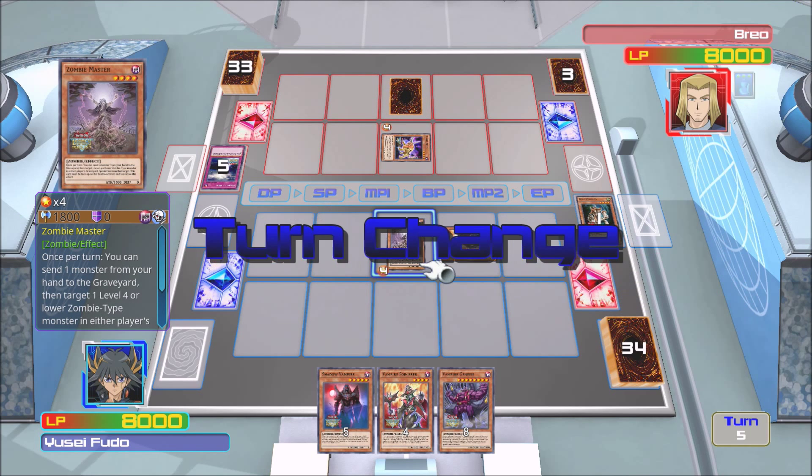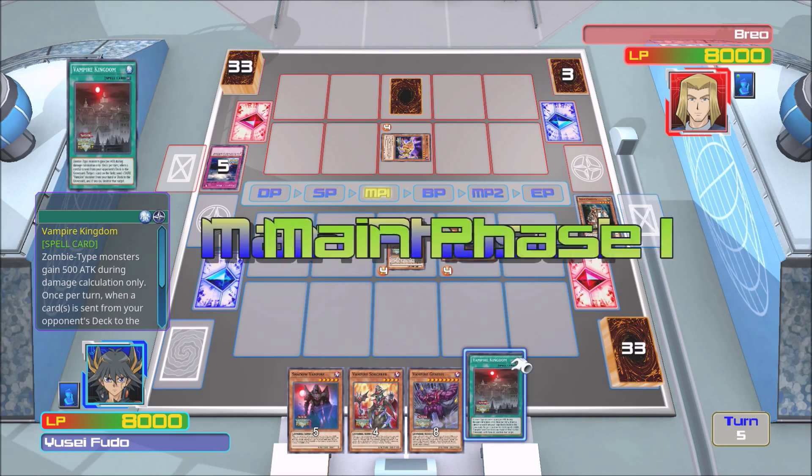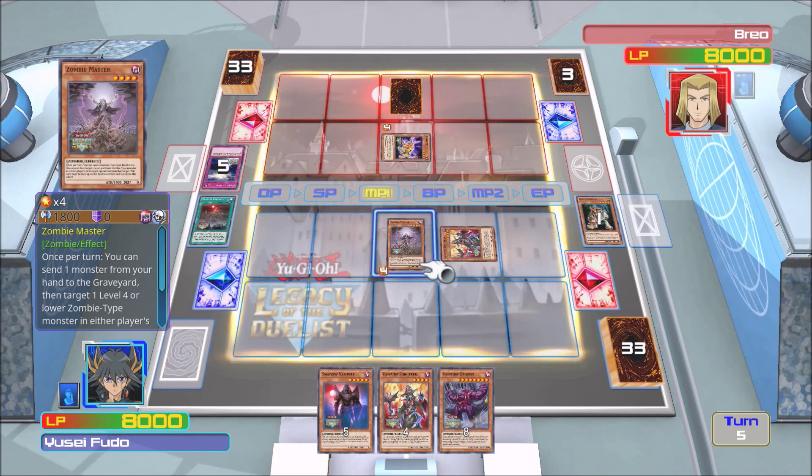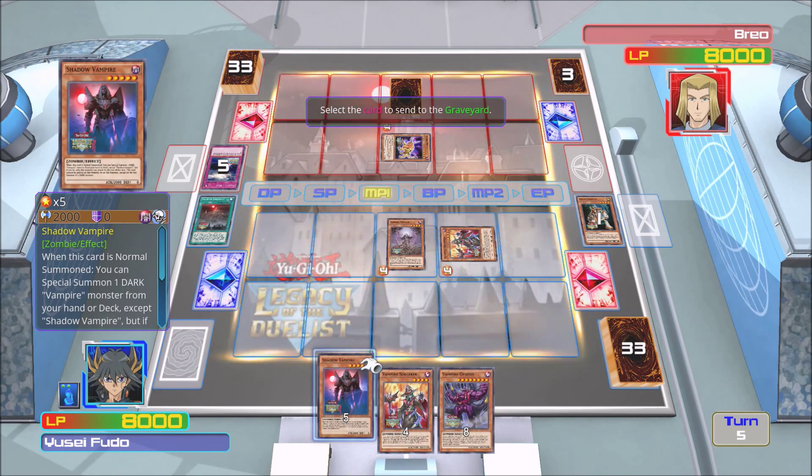Miracles Wait activates — target one monster that was destroyed and you get to re-summon it. Good for you, you douchebag. He draws his card, sets a card face down, and ends his turn.